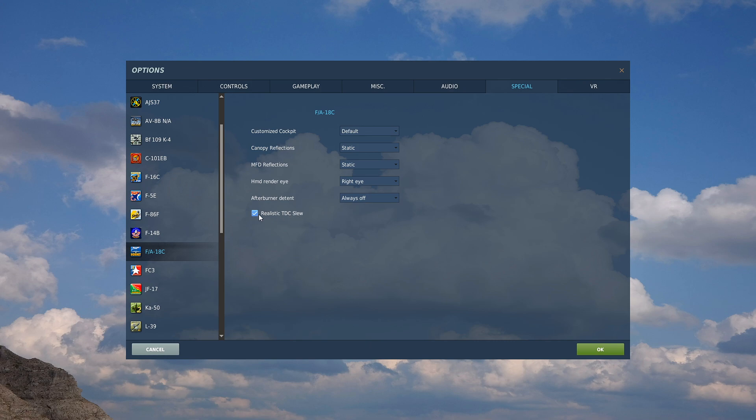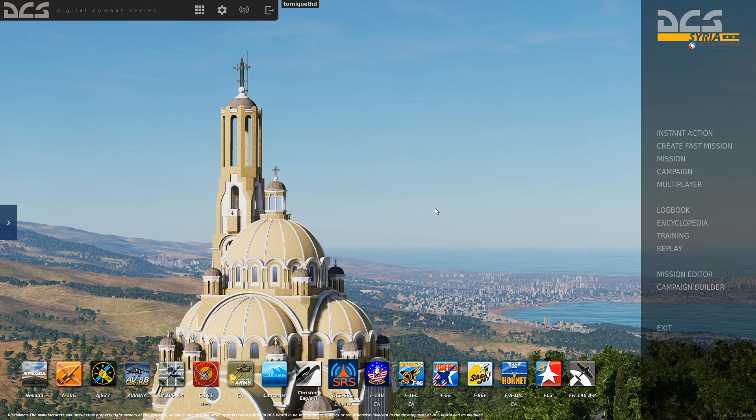Once you're there, scroll down to Realistic TDC Slew. We're going to do this with realistic TDC slew enabled, because I want it to be like how it is in the actual Hornet. If you don't have realistic TDC slew enabled, you can just slew with your TDC cursor normally - nothing extra special. But today we'll go through it with realistic TDC slew. Let's get into the jet.